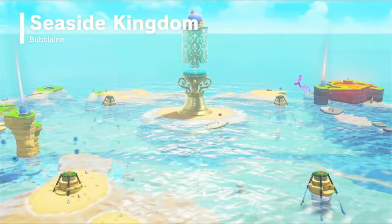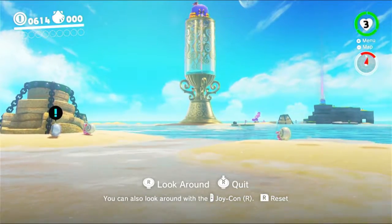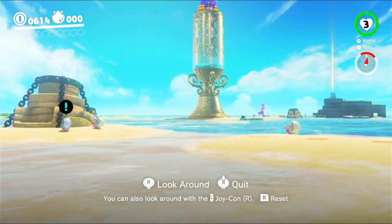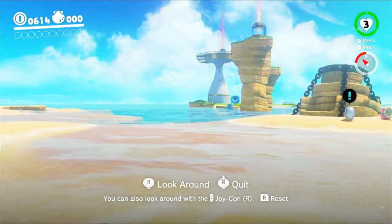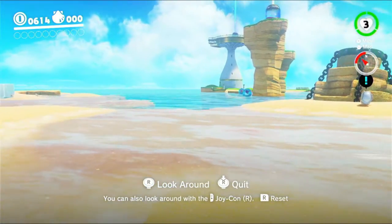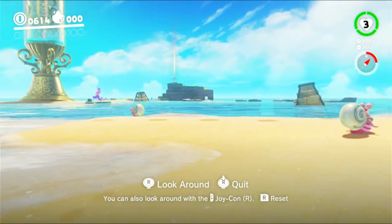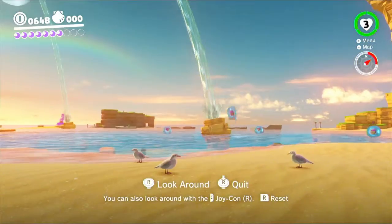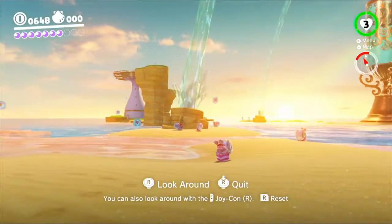I want to start off with the Seaside Kingdom in Super Mario Odyssey. As soon as you visit it, it looks amazing. As a fan of the colour blue, it looks best when it's blue. After you beat the boss of the level, it becomes a sunset level, and the colour of the whole level basically changes from blue to orange. But I really love the way that it looks before you beat the boss.